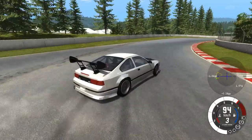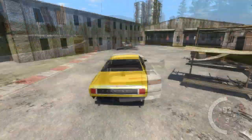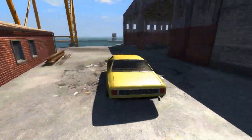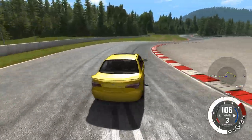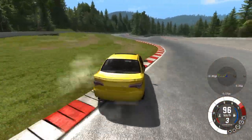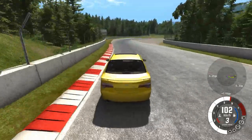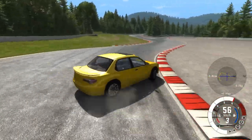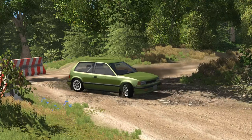Drifting is a driving style that relies on maintaining oversteer for as long as possible. Rear-wheel-drive cars are ideal for drifting, as the throttle can be used to brake or regain traction. Front-wheel-drive cars are prone to understeering when entering a corner too fast, but they also can drift. The easiest way to drift a front-wheel-drive car is by briefly pulling the handbrake, causing the rear wheels to lock up and lose traction. Recovering from a front-wheel drift is easy - simply turn opposite the direction of spin and accelerate.